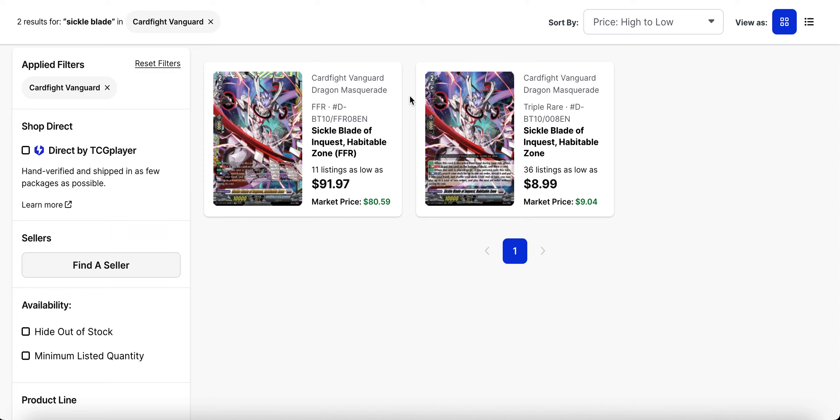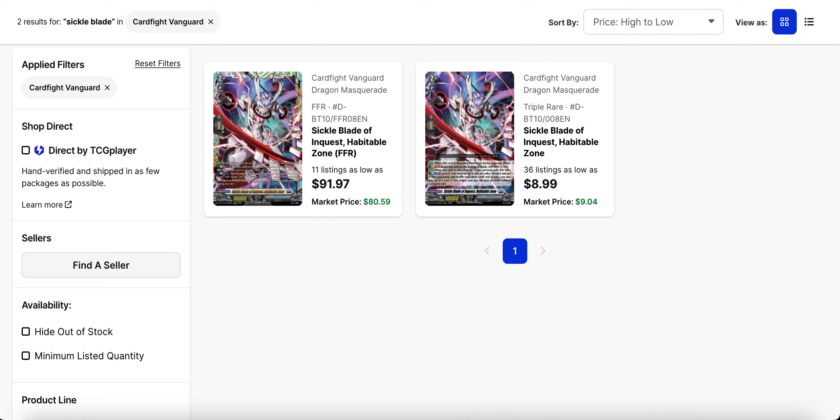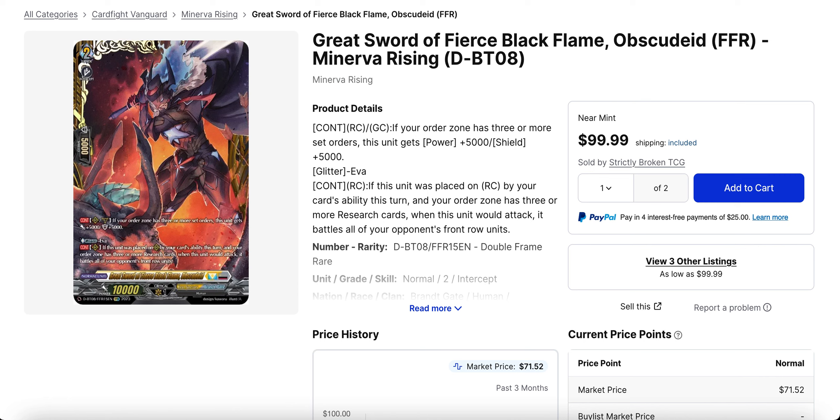Sickleblade of Inquest Habitable Zone — this is a set ten cycler card for Brant Gate, but like many cards from set ten it's been dropping in value. This card you could buy for twelve dollars around release time, then it got bought out for a little while, but now it's back under ten dollars with thirty-six listings available. Although the FFR is still on the rise at over ninety dollars for its base listing, and the market price is still around eighty. You were able to pick this up closer to seventy on initial release.